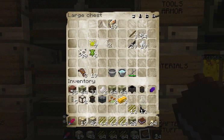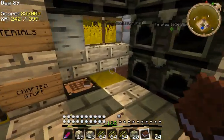See how I labeled everything? It's amazing. And then the ink sacks. Oh my god, you know how hard it is to find squids in Yogbox? I'm not even kidding.